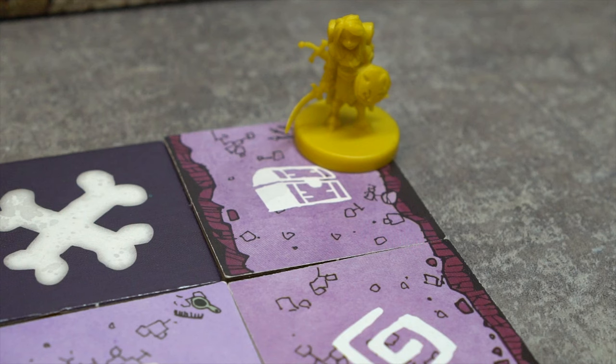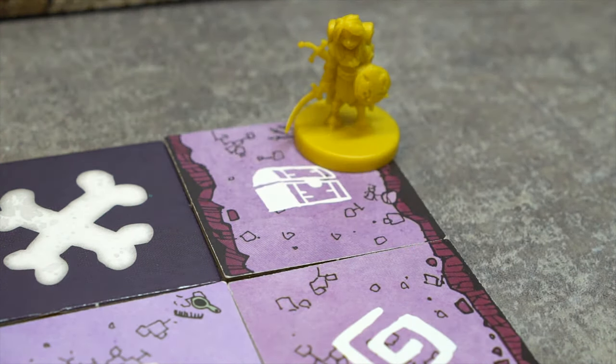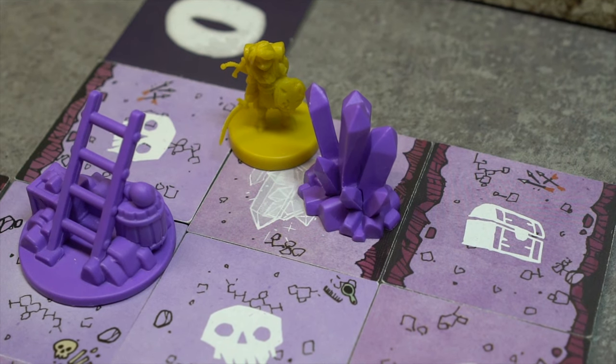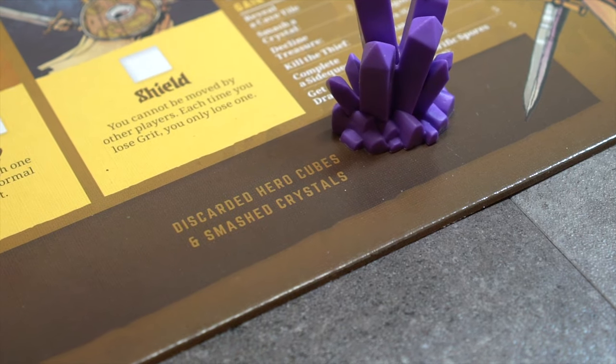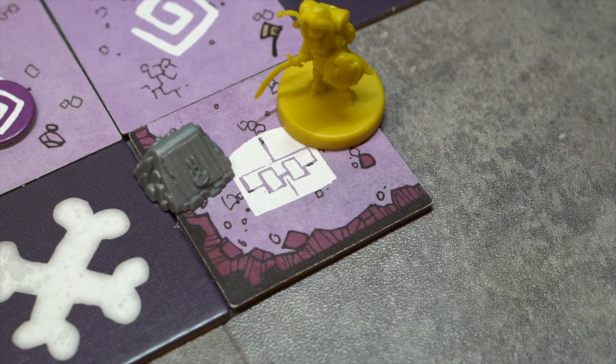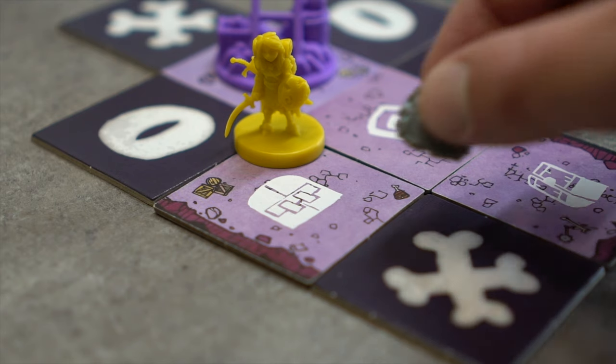Treasure tile: A treasure token is placed on the tile. The Knight may pick this up as part of the encounter, or leave it alone. Crystal tile: A crystal token is placed on the tile. The Knight may smash it as part of this encounter, or leave it alone. Vault tile: In games with a thief, when this tile is revealed, a vault token is placed on the tile.